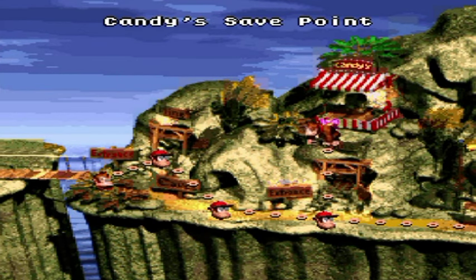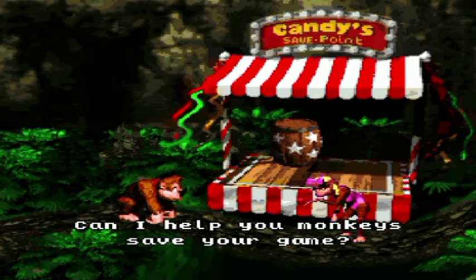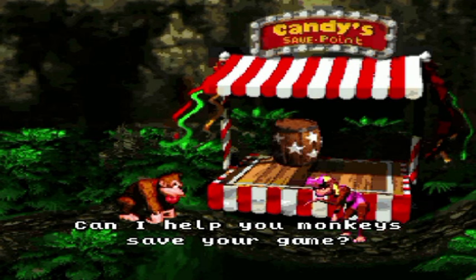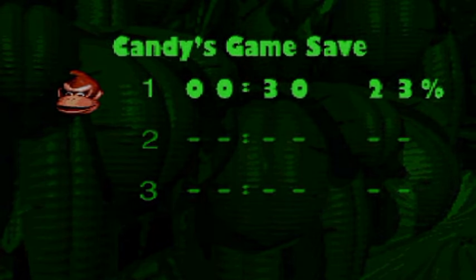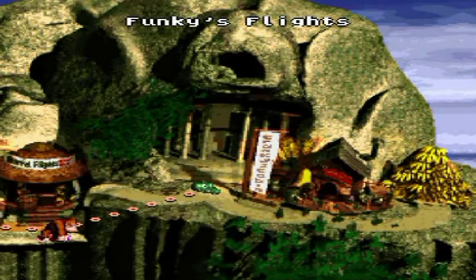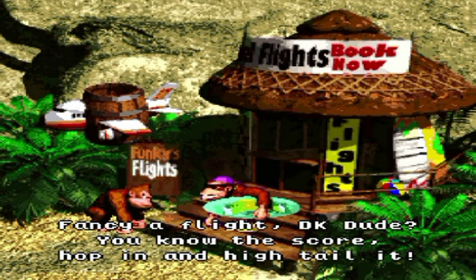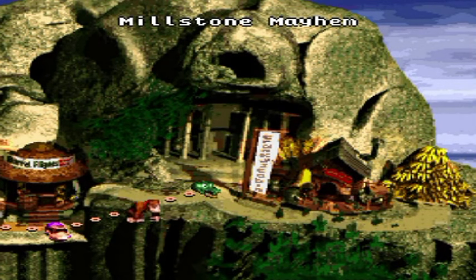All right, let's see what Candy has to say over at her save point. Who cares what she has to say? I'm just here for the stuff. Let's see our progress — 23%. With how much time I've used in this walkthrough part, I think I probably have enough time for the level coming up and the boss. We'll see. But that's all you're going to say, really? You disappoint me. Anyway, Millstone Mayhem is up next.